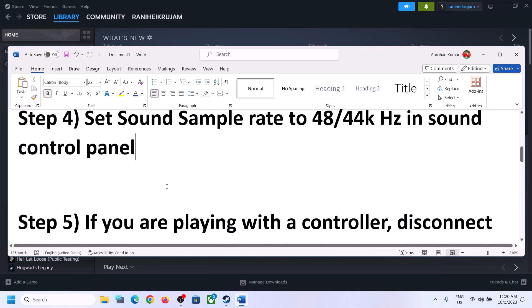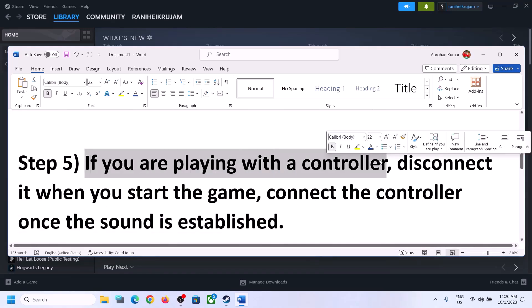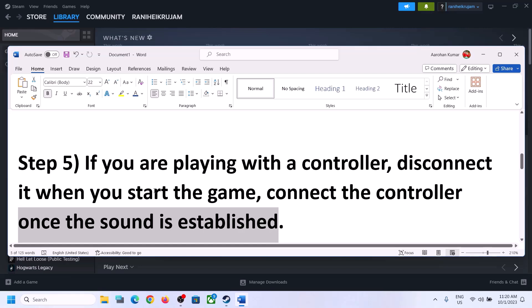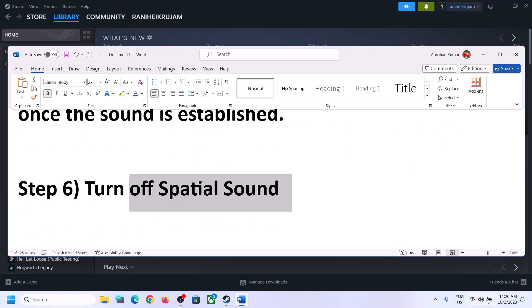If you are playing with a controller, disconnect the controller and then start the game. Launch the game after you disconnect the controller. Once the game is up and running and you can hear sound, you can then connect the controller and check.